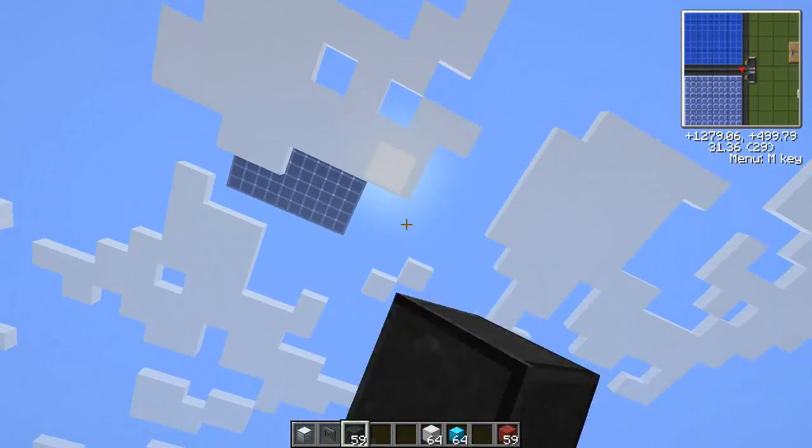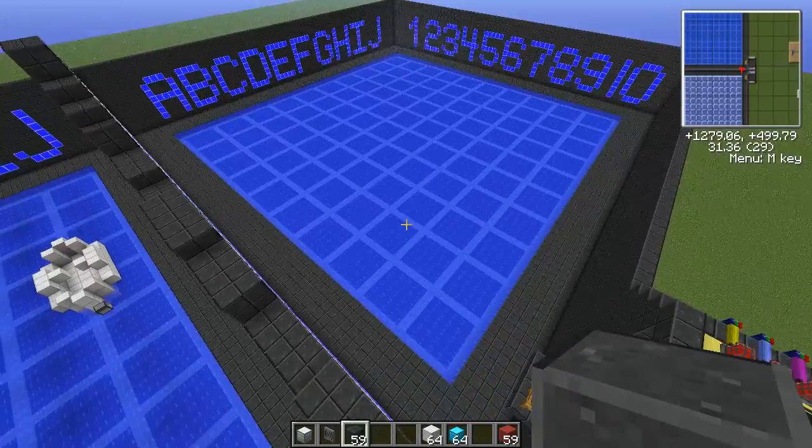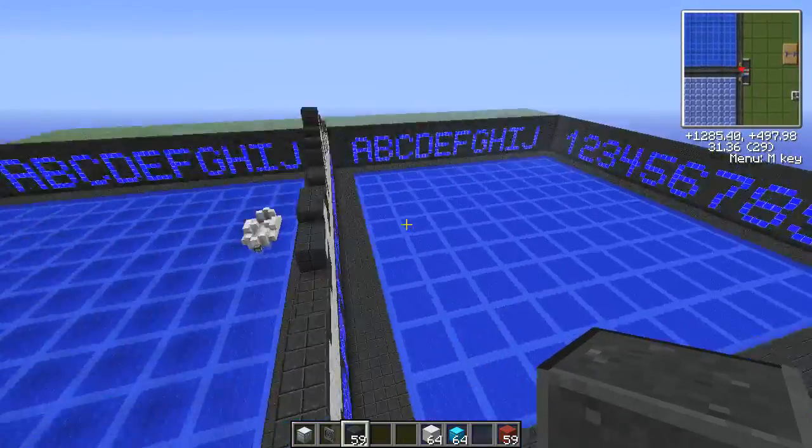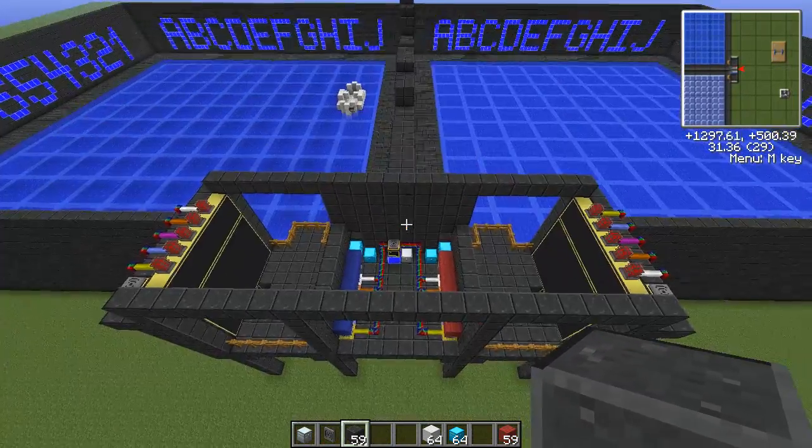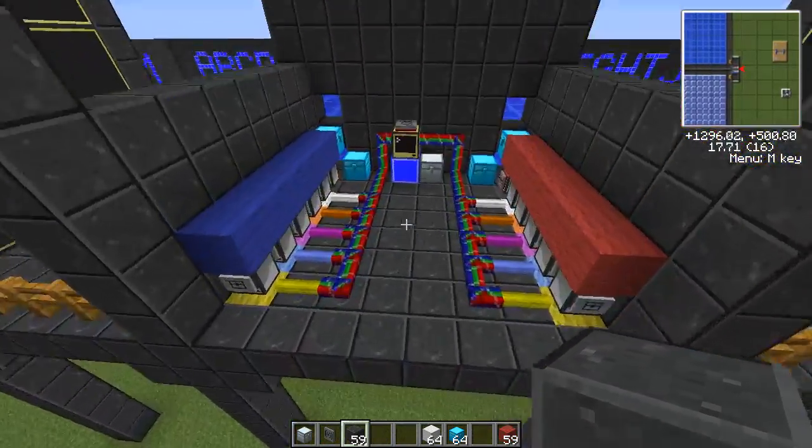I have not done the ceiling on player two yet, so I'll have to do that. But now we've got the entire play field here, and you'll notice both players have their command center, and then I've started to work on the server room.